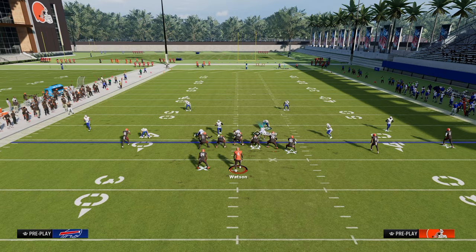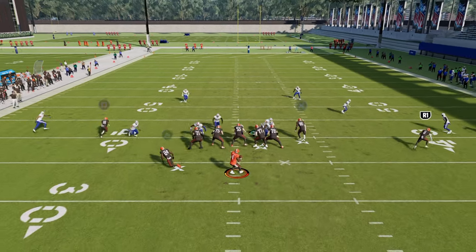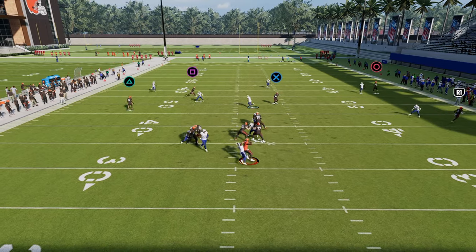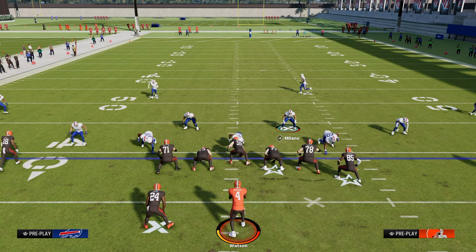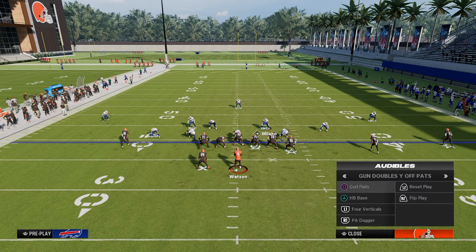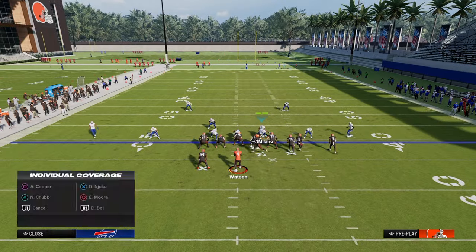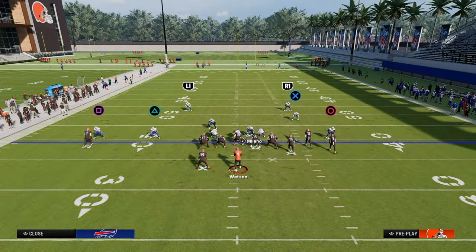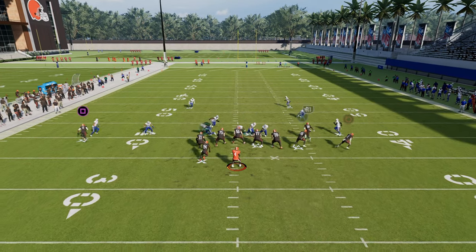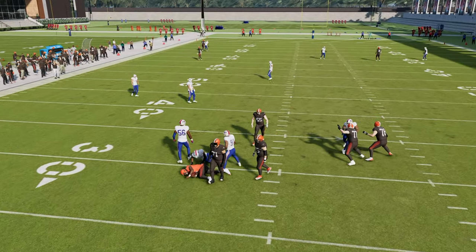You can even get to this out of other formations, but in general this concept is the number two blitz in Madden right now. If you ever want to increase the pressure, you can always send five. This is a really good bunch defense — really good against bunch strong and those specific formations. We'll audible over to gun bunch to show you the idea: you can send the linebacker, and if you want extra pressure, send that slot corner as well. This four-man or five-man pressure is really, really effective.